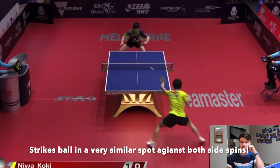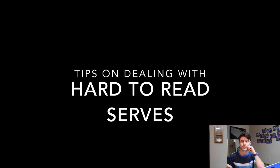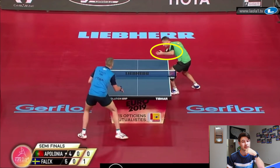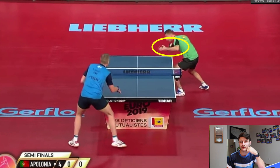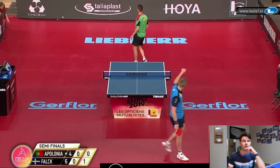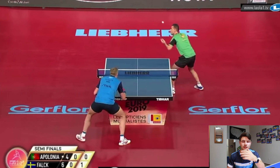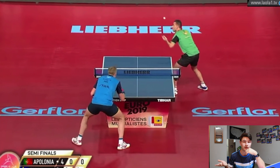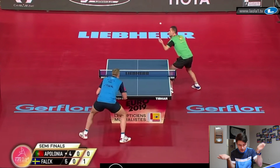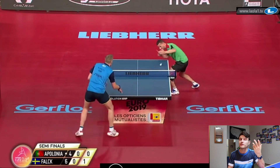Here's a video of Lin Yun-ju doing the backhand flip. Next — tips on dealing with hard-to-read serves. Every now and then you come across a player who keeps their hand in the middle of the table and you can't see the serve. Typically this technique is used when they alternate between a no-spin and a heavy backspin serve, and the player has nearly the same motion for both.